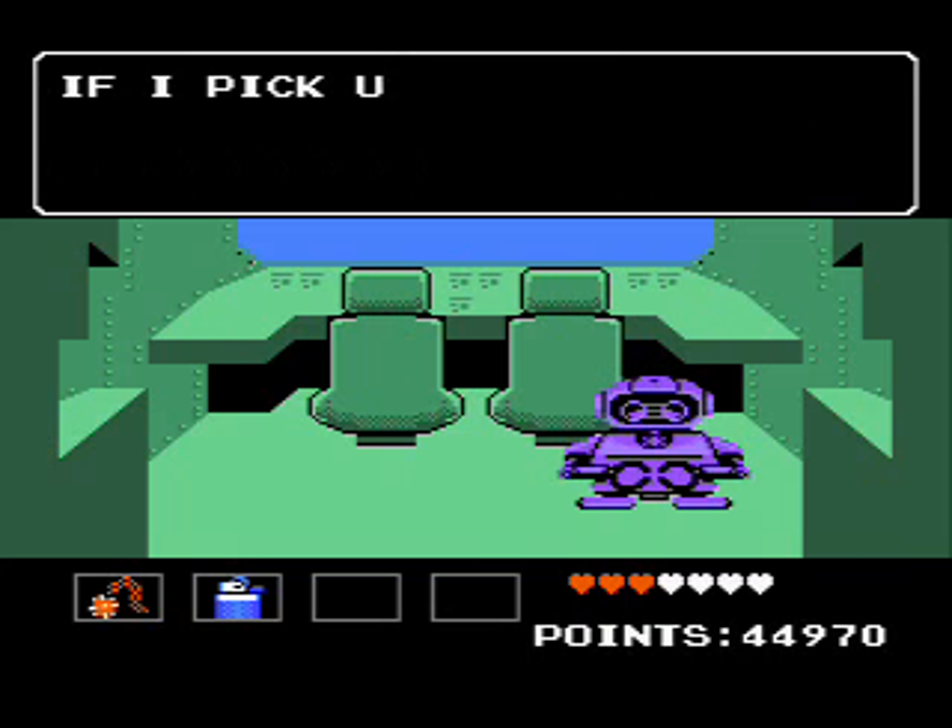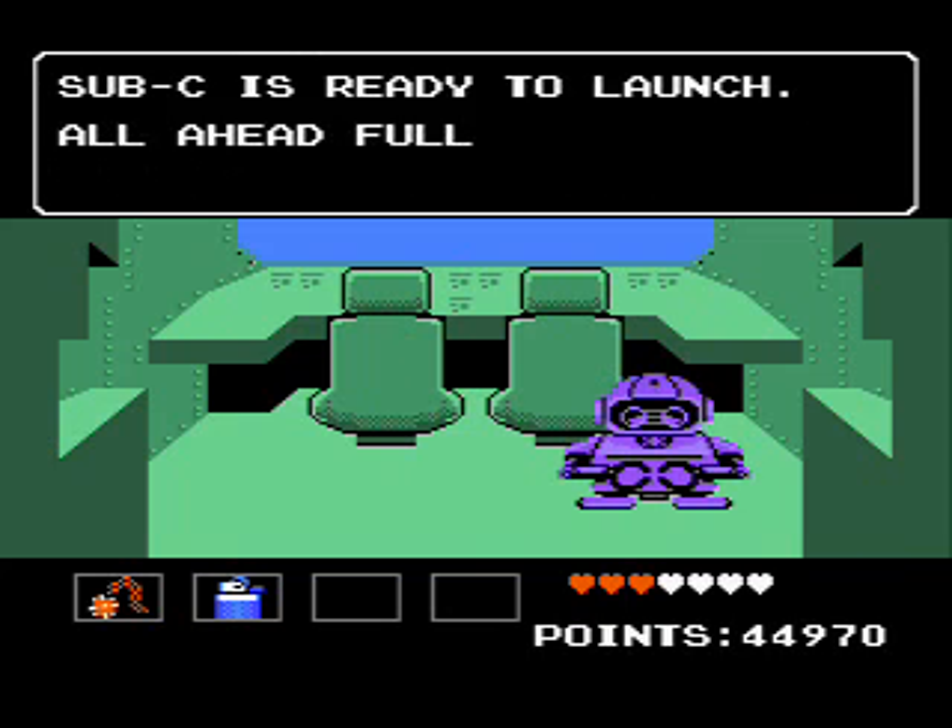Aye aye - frequency tracking system set for Dr. J's location. If I pick up a signal, I'll alert you. It's ready for launch. And that'll just throw us right into chapter five, which we're going to do next time.